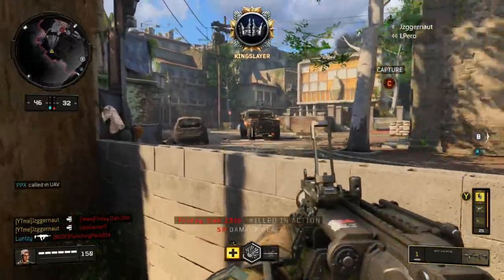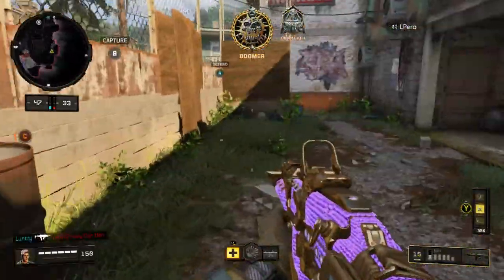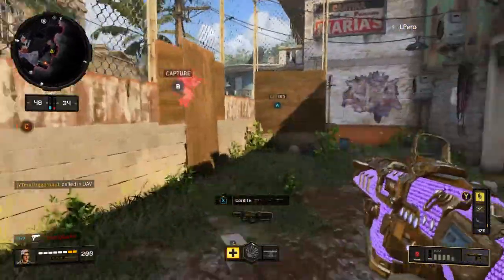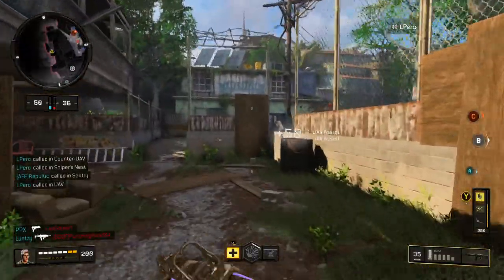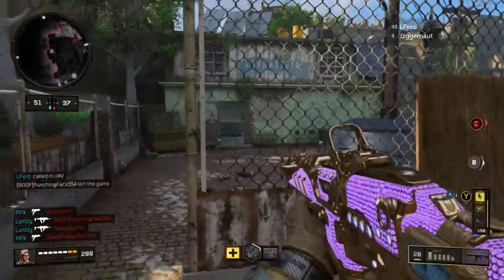I firmly believe this will be an EMP grenade of some sort — something to disable enemy electronics like torque shields, barricades, Ajax's shield, stuff like that. That would be a great addition to the game. In terms of the ability type, it would be similar to Battery's grenade rather than the War Machine itself.